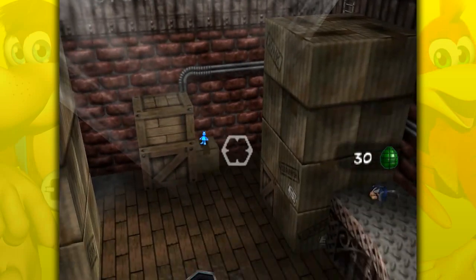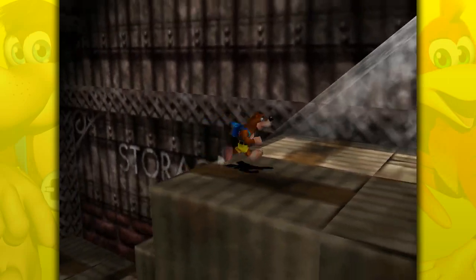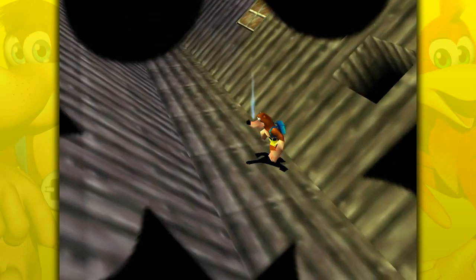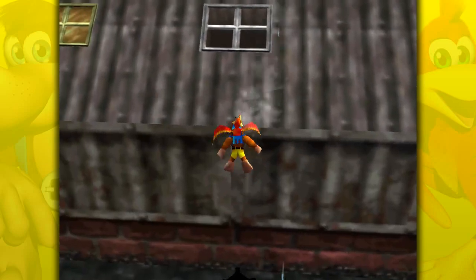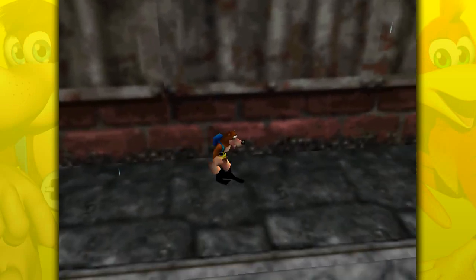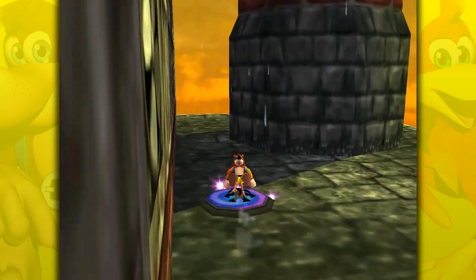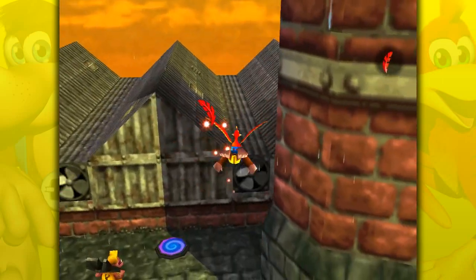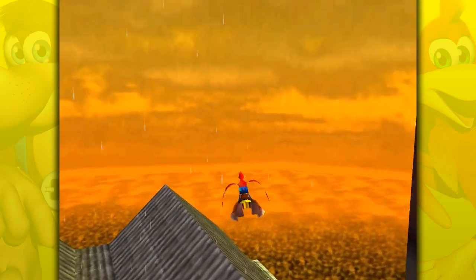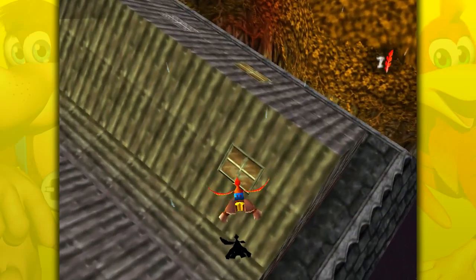I don't think this is where I actually want to be right now. There is a Jinjo down there that we could technically get, but I don't think there's really a good way to get back up here. This is not the room I wanted to go into — we will go in there later when it's more convenient. I think where we actually want to go is over here — this is the one. Oh gosh, I can't get back up there. Do I really have to fly to get back up there? That would be really annoying. I think I actually might have to fly back up there. Oh well — at least we got the warp pad. That felt really weird, but I'll take just flying up here.